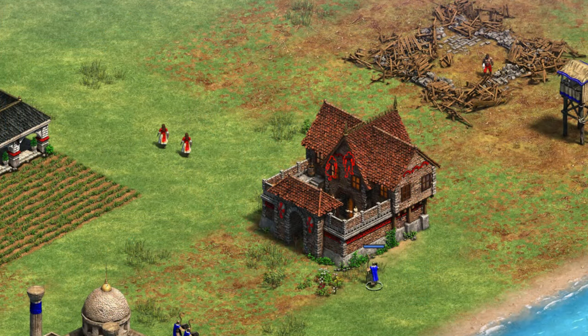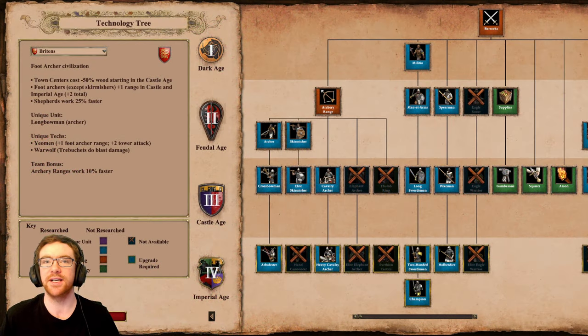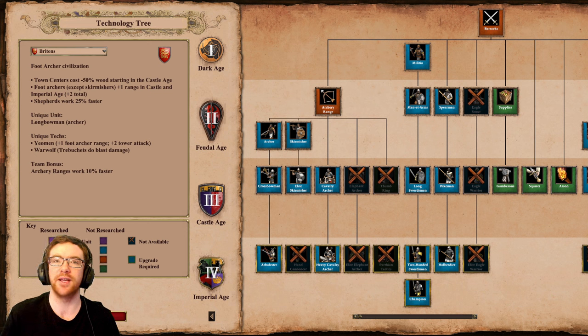However, when switching between different units, they will still maintain their charge. I'll have a clip just above showing what I mean by this based on the old and new behavior of Monks. I think this is a good starting change to Monks because they have been kind of overpowered for a very long time. I don't think this solves the issue where Monks have just become so prevalent in high-level games, because this only really impacts Redemption.